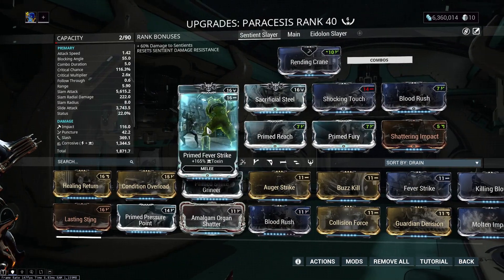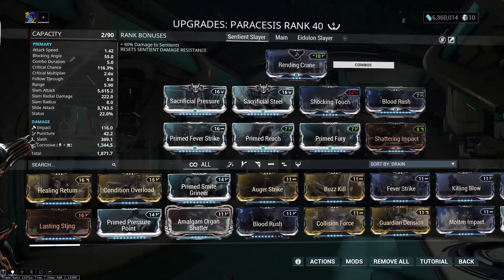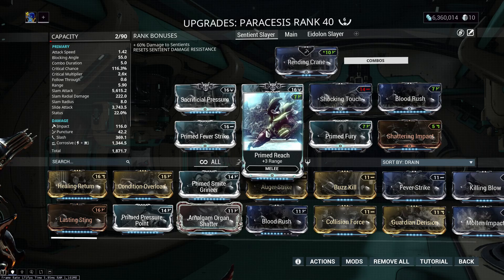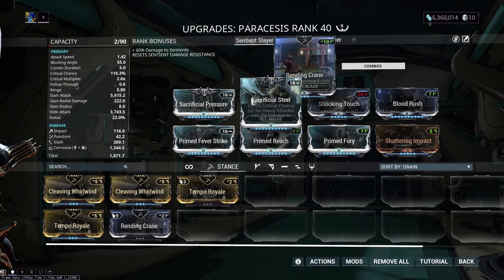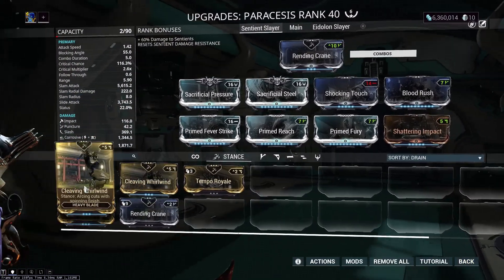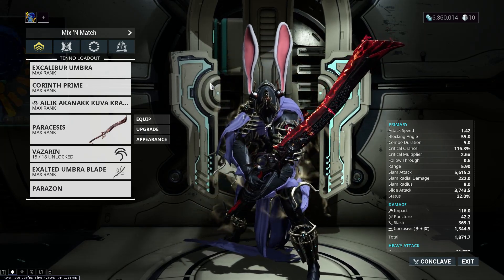For the Paracesis, it's a very similar build to Exalted Blade — Sacrificial Steel and Sacrificial Pressure for Sentient Bane on top of its innate Sentient Bane. I have a lot of Corrosive, Blood Rush since we can benefit from combo on this weapon too, Shattering Impact to strip sentient armor, Prime Fury for attack speed since heavy blades are slow, and Prime Reach to hit their arms easier. I'm using Rending Crane stance — out of all heavy blade stances against sentients, Rending Crane is the best, slightly better than Cleaving Whirlwind when you use the Skull Splitter and Rampaging Boar combos together. Anyway, that's all — thanks for watching, hope you enjoyed, catch you next time!